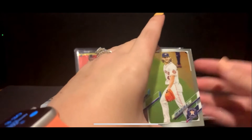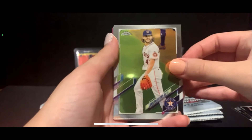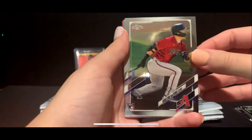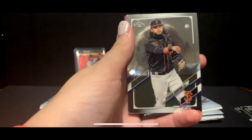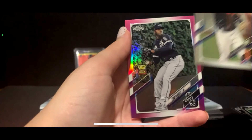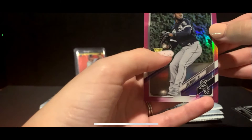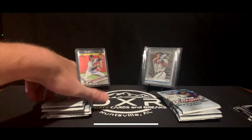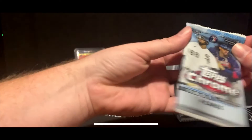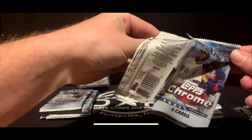Taylor did a good job opening this one. She pulls a Lance McCullers Jr., a Dalton Varsho rookie, a Brandon Crawford, and a pink Luis Robert. The host notes that at the moment he's getting beat badly — that's why she got to pick her box — but there's still a long way to go.